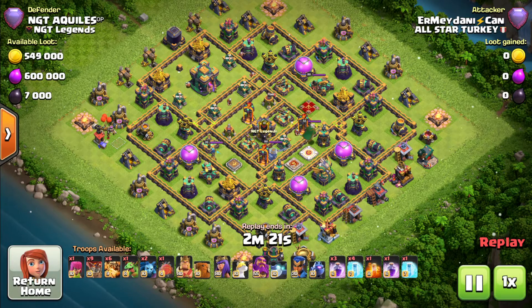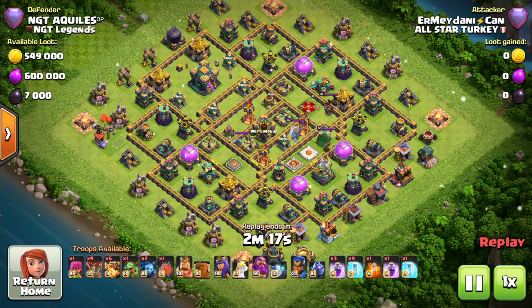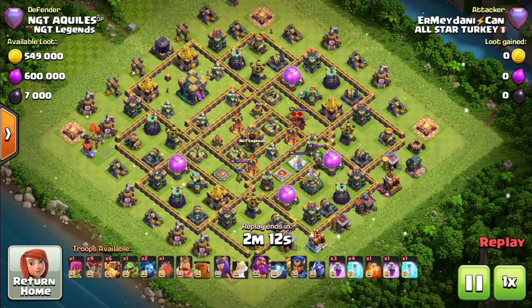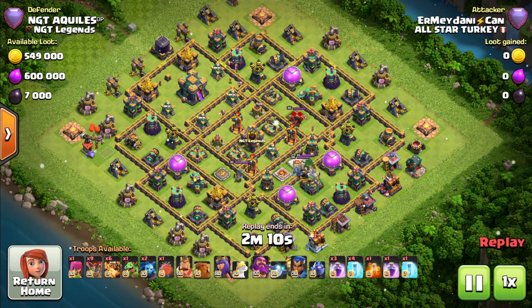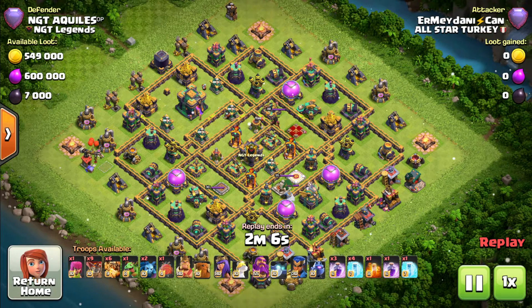He is coming in with six super dragons, one baby dragon, along with nine loons, two minions, and an archer for cleanup. He has got five freeze spells — no invisibility, which is quite interesting — and four raid spells. Which way is he going to start from? That is another important question.